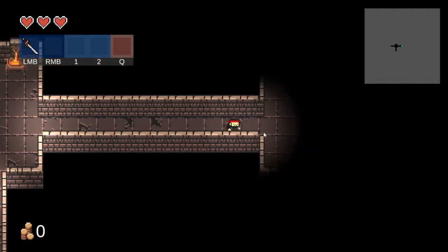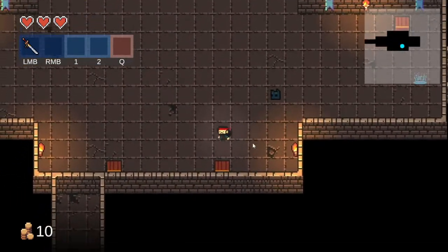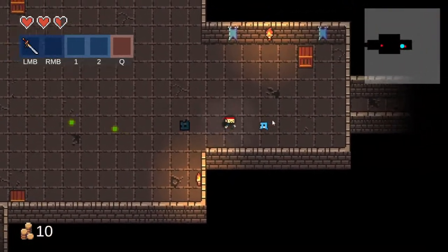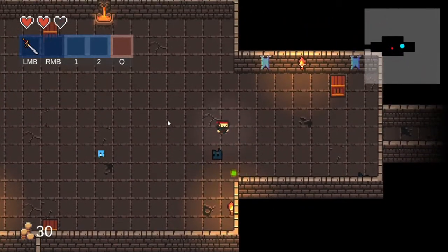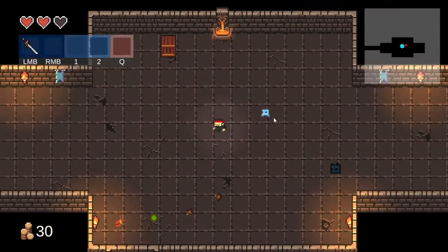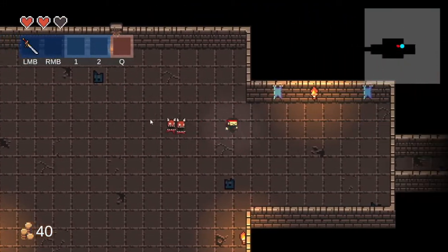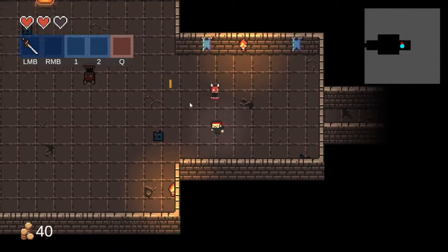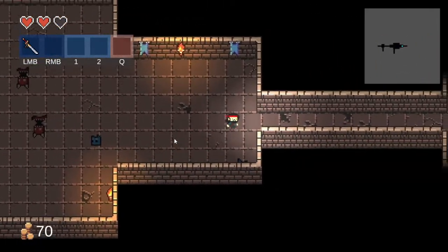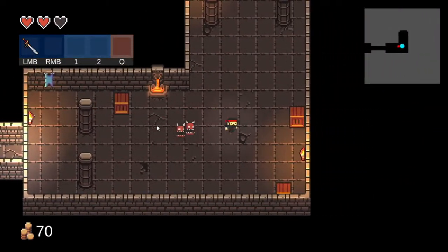What do we have here? Dungeons — room, first room, enemy kill, easy, so easy! Okay, I should be more careful, not so arrogant and then die — that'll look bad. I'm actually quite bad at this type of game. Okay, I got more enemies — he spawned from his blood or something, what was that?